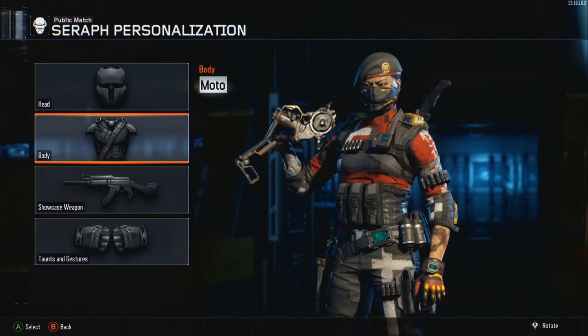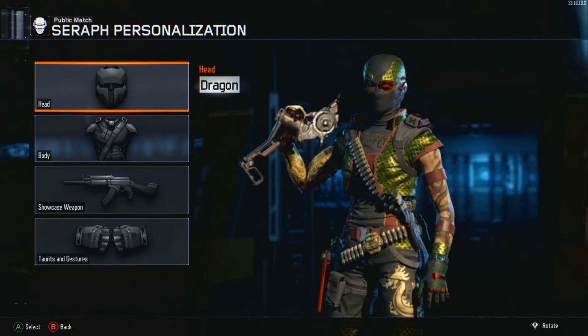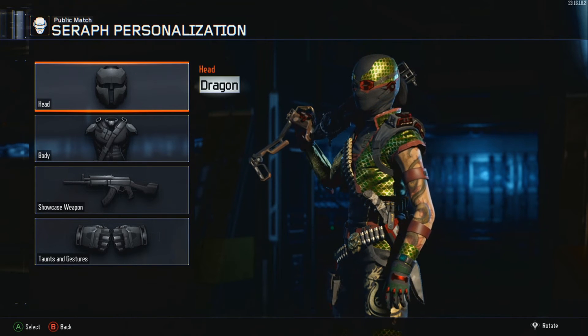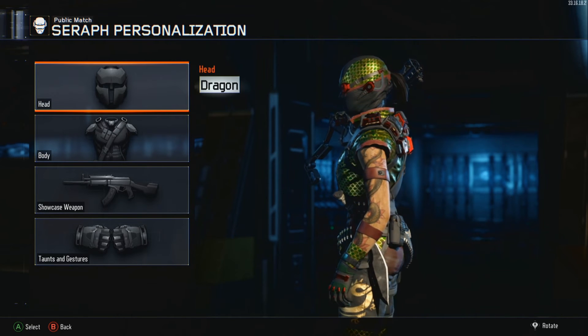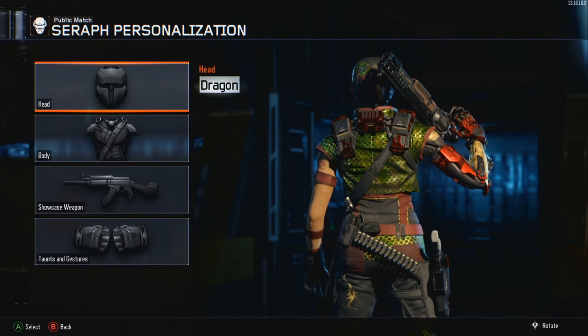The bottom three are clearly my favorites. And the last but not least is Dragon. Dragon's awesome. I love the green. It looks sick, it looks nice. This one's my favorite, followed by Pirate, then Motto. Then the rest are kind of neat. But yeah, these are my favorite ones — the bottom three, clearly.